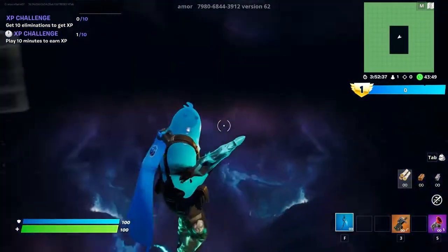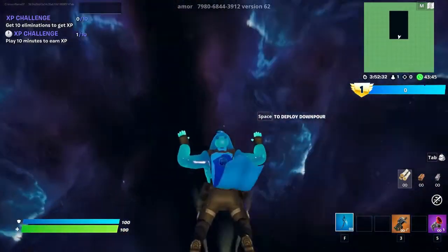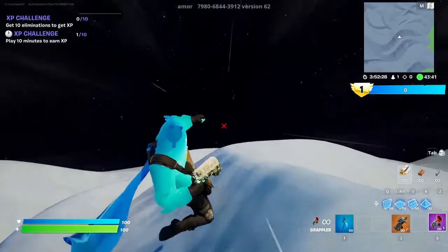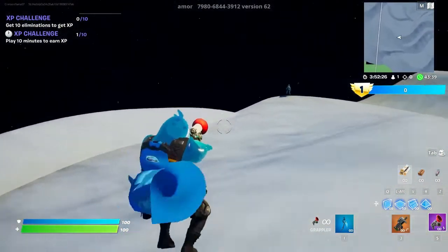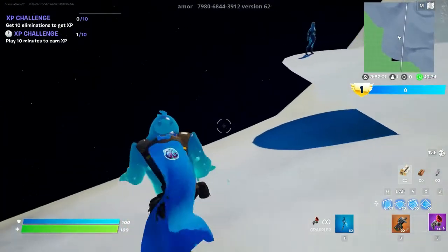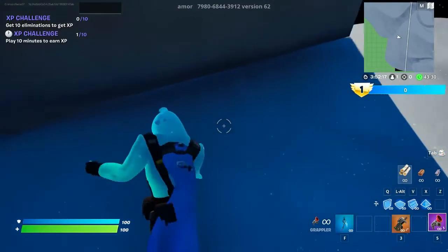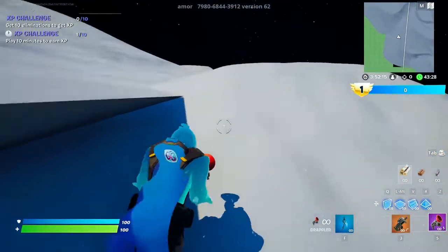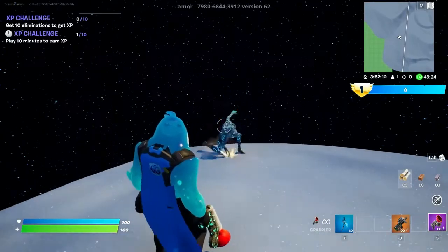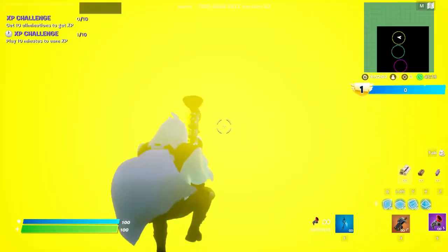Then you've got this one here, so go over here, just turn around, and you'll see this. Jump into it and you come up here. Then grapple all the way over to this place — you'll see an NPC right there. First, go underneath it, emote, come up, then do an emote. Then go in blue, emote again, and then you can interact with it.